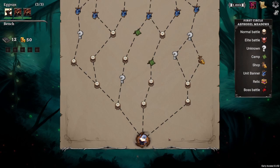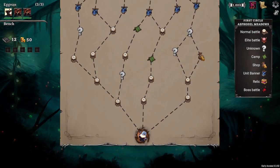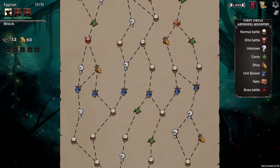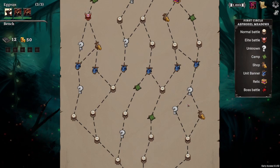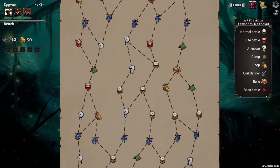Then you have this map, which looks a lot like Slay the Spire. You have your normal battles, elite combats up here, unknowns which are sort of events where you don't really know what's going to happen, camps, shops where you can purchase upgrades and health things, and unit banners — this is kind of interesting. With the unit banners you can either draft a new unit or upgrade an existing unit. There are also relic spots; relics are similar to pretty much any roguelike deck builder where you collect them and they do something positive for you throughout your run.